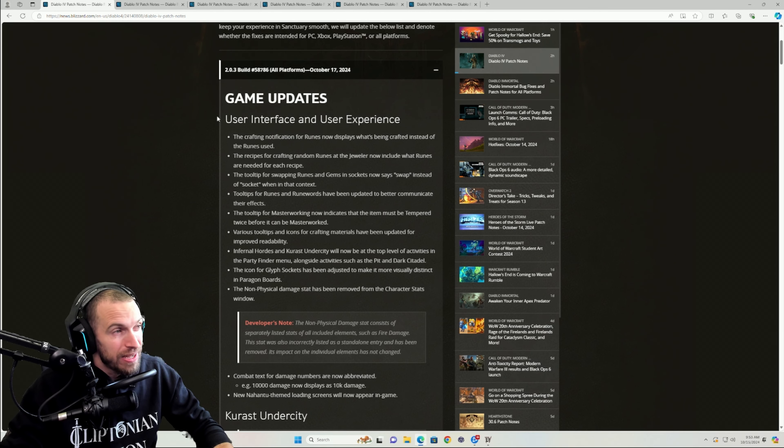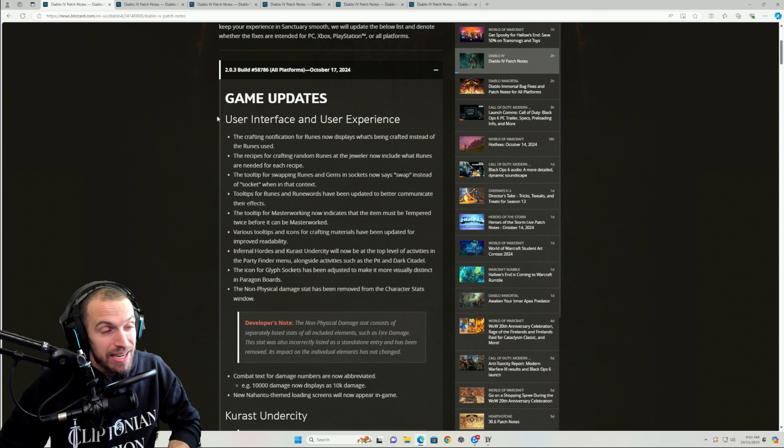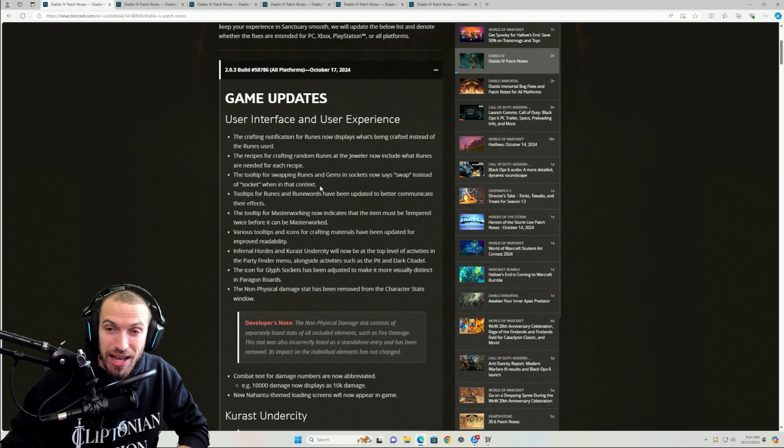There's a whole lot going on. We're going to start with just a couple of the big fixes and some of the quality of life that they're actually adding in, which is really cool to see. This one right here is amazing — somebody in chat told me about it. You can actually swap your runes and your gems without going to the jeweler. Finally.